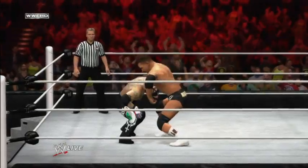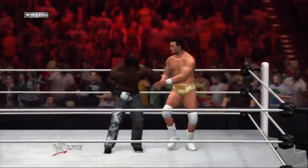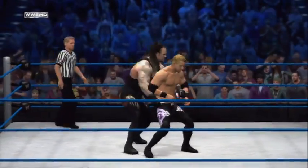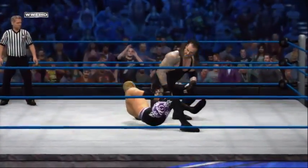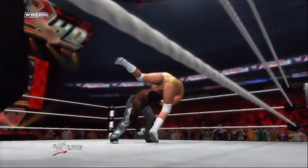The all new Limb Targeting System gives players the strategic choice of targeting your opponent's limbs to wear them down. You can now target the head, arms, or legs of your opponent, making it much easier to force your opponent to submit.